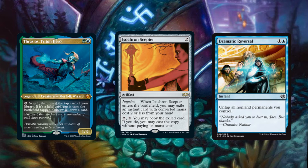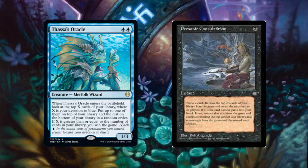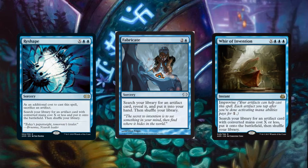Lastly, if our artifacts have been destroyed or are unable to be used, we are able to win through Thassa's Oracle and Demonic Consultation as a non-artifact related combo win. Our deck runs a high number of artifact tutors to reliably assemble our game-winning lines and address the board state our opponents have built.